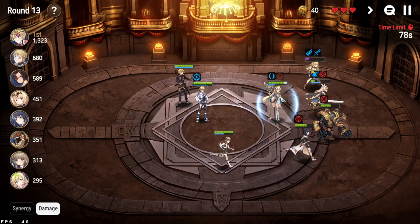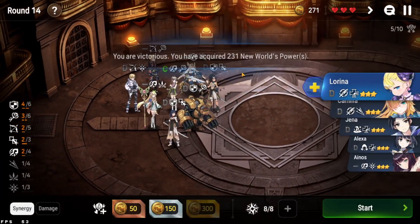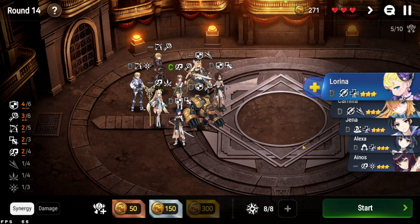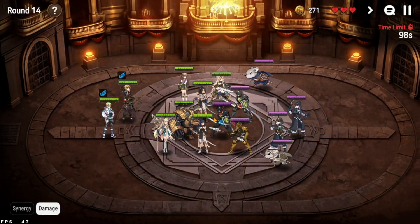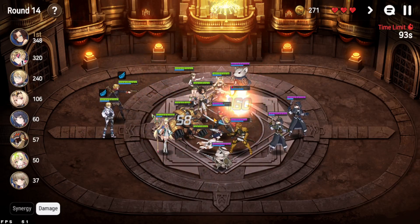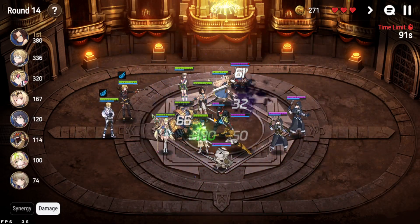I could go back to using Inos but as long as I don't have imprints, I feel like four Knights is better. Round 14 isn't all that hard, so let's just go for an economy round. No changes needed — just more trash mobs.